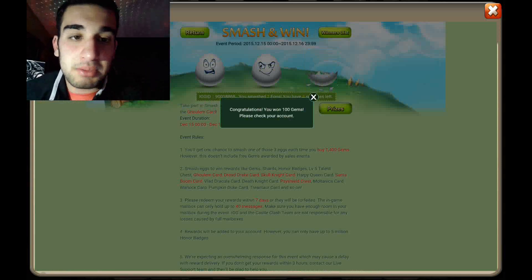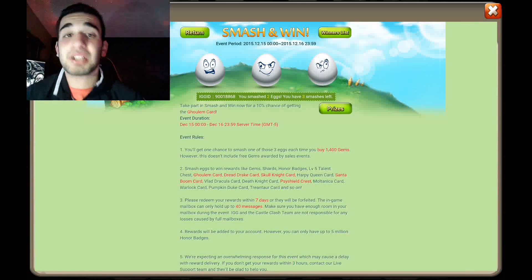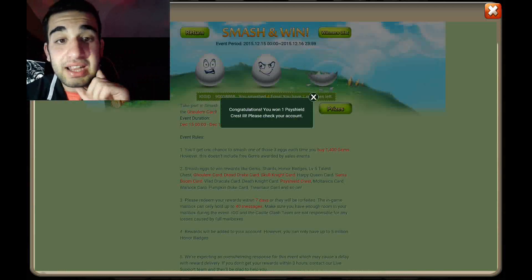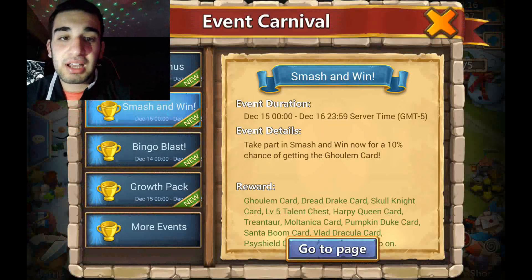Five smashes — here we go. A hundred gems. Give me a dread drake card — give me something. One thousand honor badges — I'll take those because I want to evolve my heroes. One thousand honor badges again. One psychic crest level. Number three... one thousand honor badges. That's about what I expected.